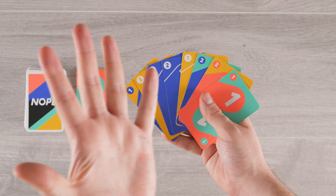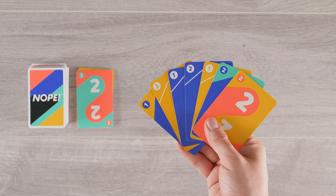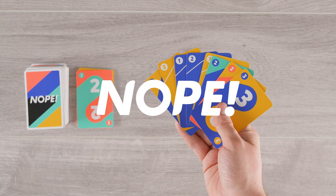If you don't have the required cards, you can pick up a card from the draw pile. If the card you pick up means you complete the set you couldn't before, you must discard the required cards. If you still can't discard after drawing a new card, just shout NOPE. Your turn is over and play continues.